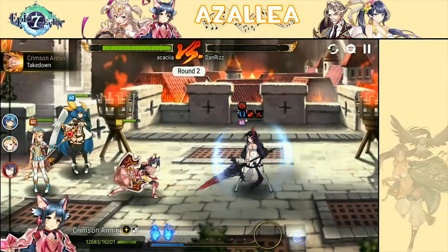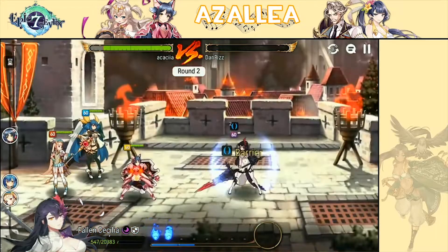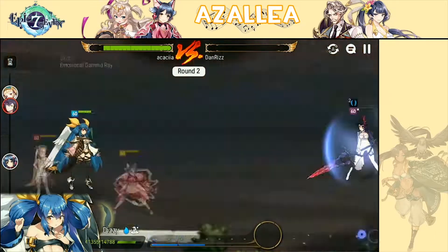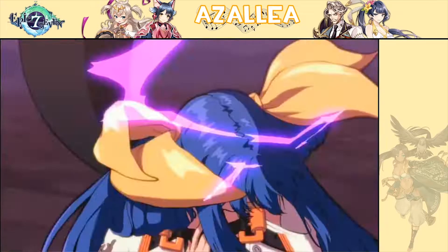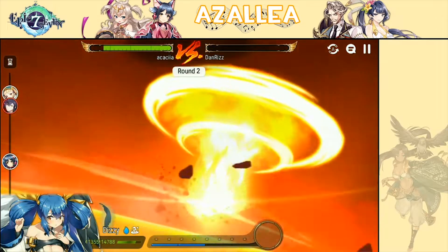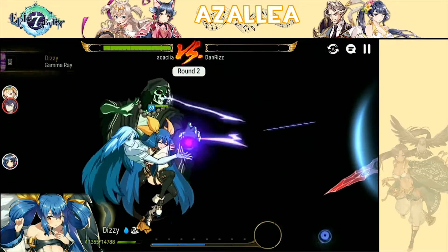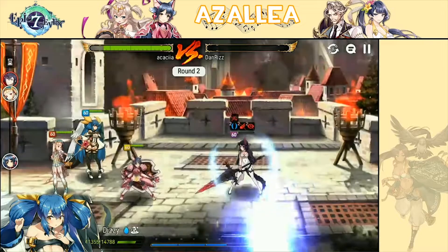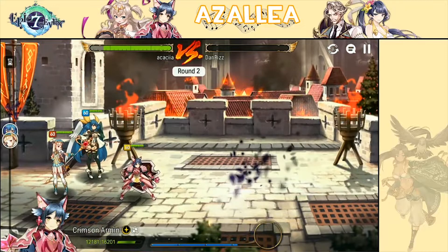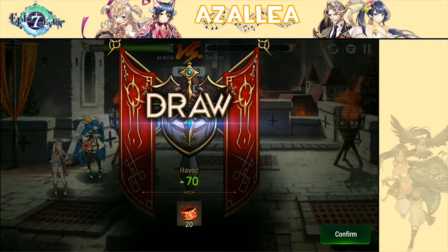We're just going to quickly DPS Cecilia down. She's only going to be targeting my Crimson Armand anyway, and even if there's a provoke it doesn't really matter because there's only one target to attack. Going to go ahead and hopefully crit — no crit, my Crimson Armand has really low crit rate. Come on guys, break the barrier and finish them off. Let's Soul Burn this with the Dizzy — this should be it. After this S3, the S2 should kill; if not, Crimson Armand will finish the job. Going for the S2, pushing Cecilia back just a little bit. Crimson Armand finishing things off with a crit. And yeah, we got the draw in the end, which is really all that matters.